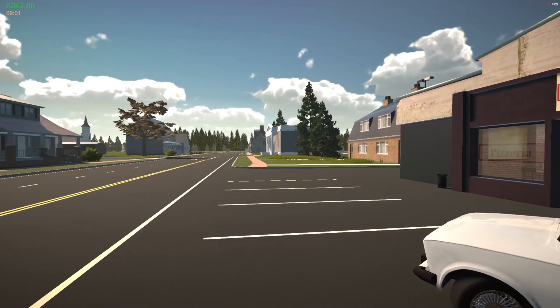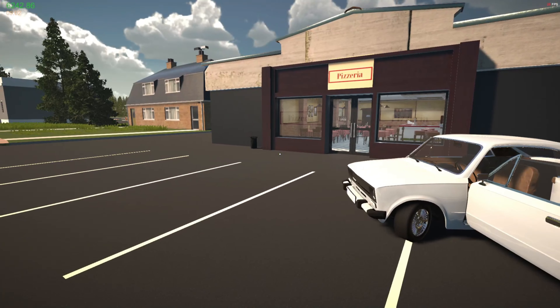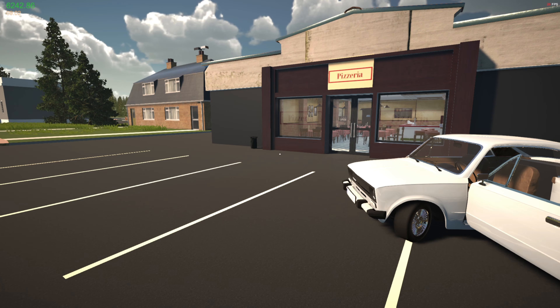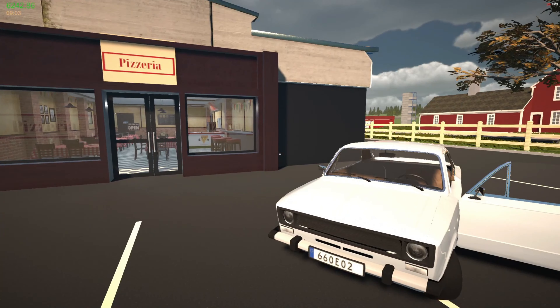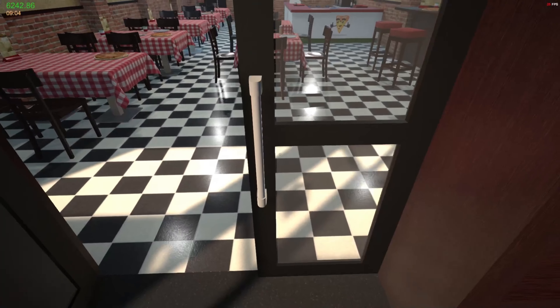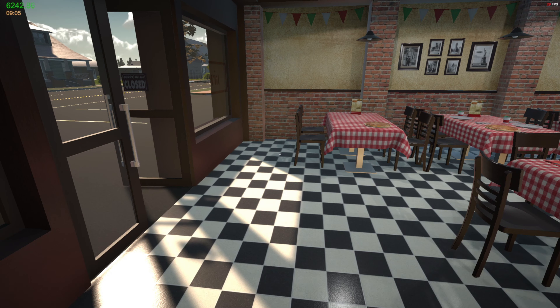Welcome back to My Garage episode three. We're outside the pizza store today and we're going to do some pizza deliveries to hopefully get a barn find. Once we get the barn find, we'll use it as our project car, do it up fully.